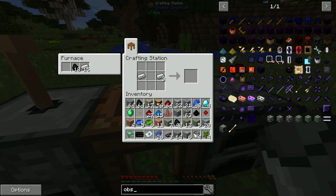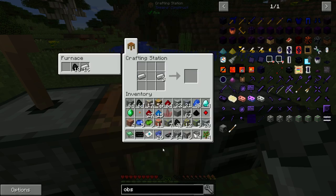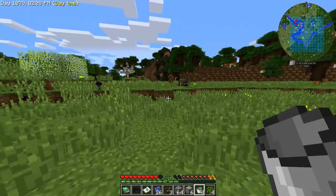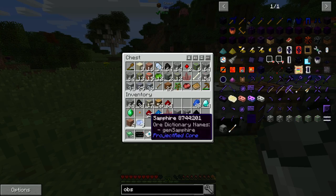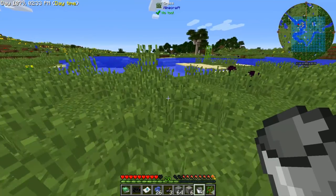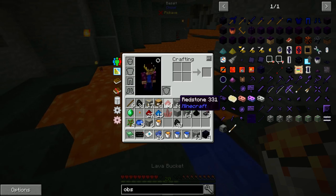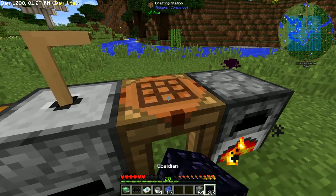I'm going to make four iron buckets and craft obsidian using a recipe added by IndustrialCraft 2. If we look at the obsidian recipe, we can craft it using two buckets of water and two buckets of lava, and we get the buckets back every time. I'll grab two buckets of water to make an unlimited water source, head down to find a lava pool, and use that to craft enough obsidian to make a nether portal.